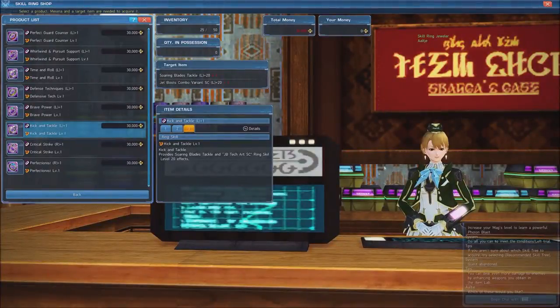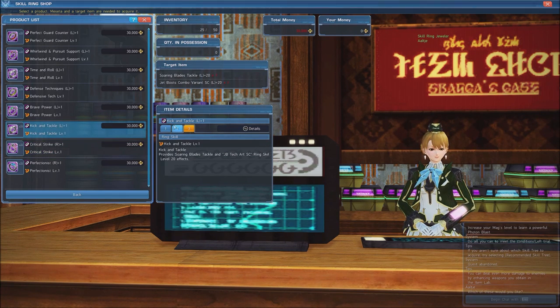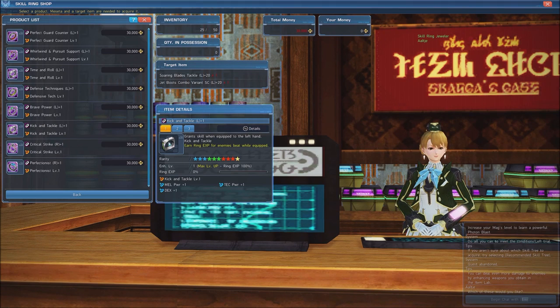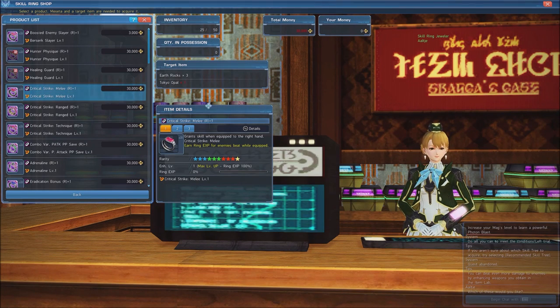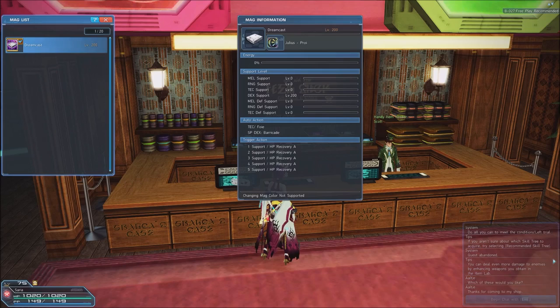For Skill Rings, we use Kick and Tackle, which lets you deal melee damage to enemies you run into when throwing Photon Darts, while reducing the charge time of techniques when used after a Jet Boots Photon Art. We also use Critical Strike Melee, which increases your critical hit rate and critical damage with melee attacks. Lastly, you should be using a Dex Mag with 200 levels of Dex Support.